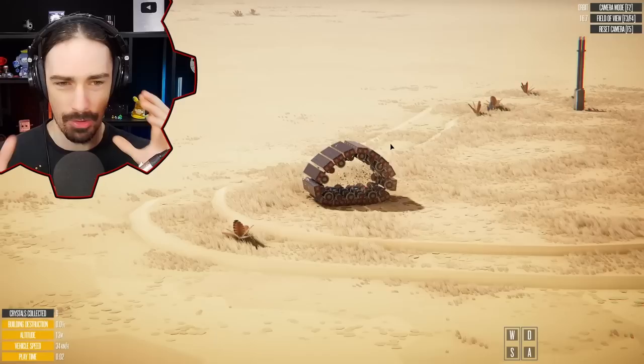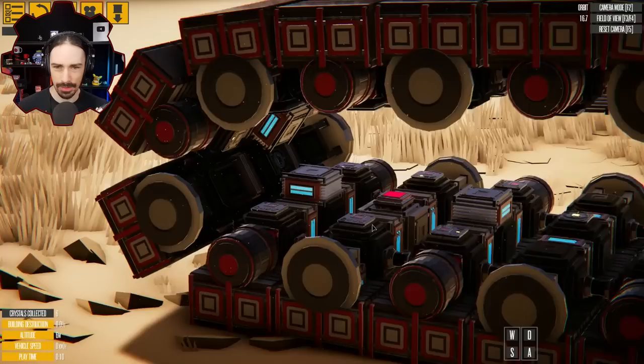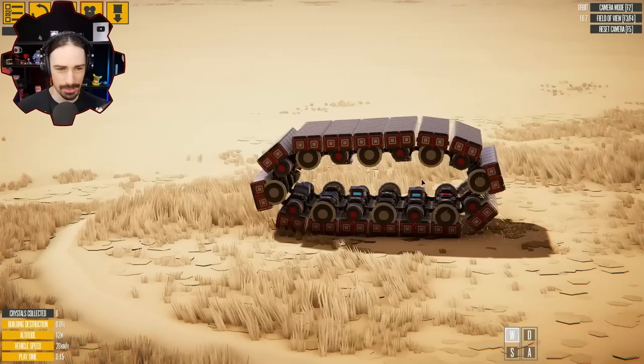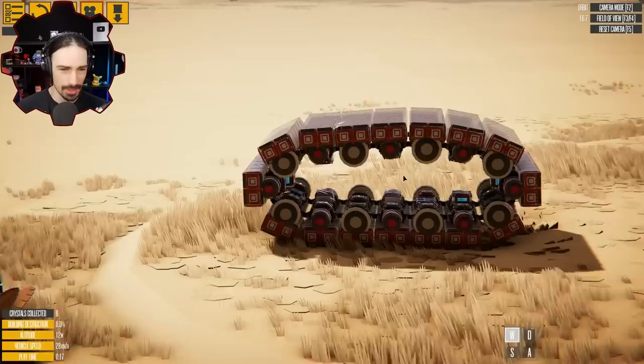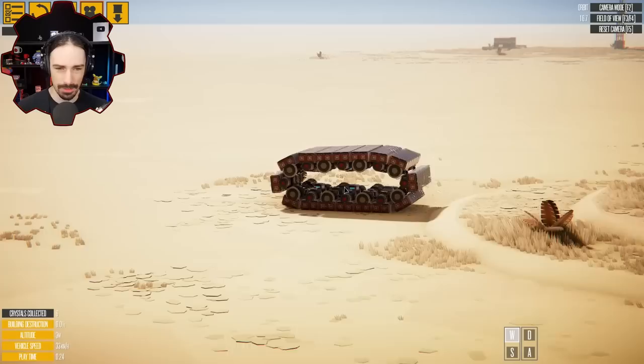From what I can understand, this is somehow a tank track that is standalone — there's nothing inside the tank track holding it up. Are there magnets? These are magnets. So maybe all the magnets are just repelling each other and keeping it stable like this. It actually somehow works. There's a bunch of logic in here too.